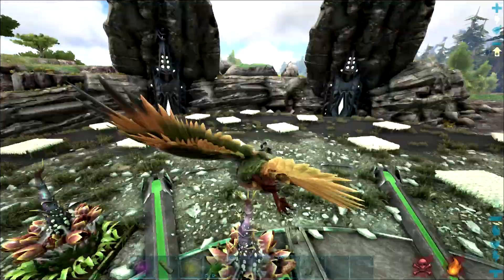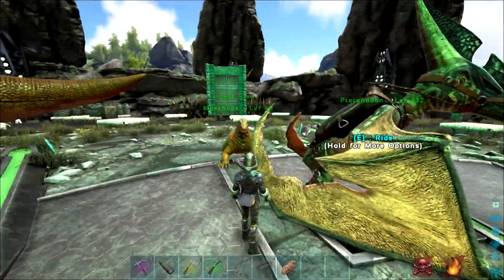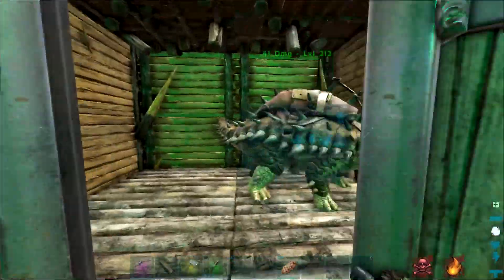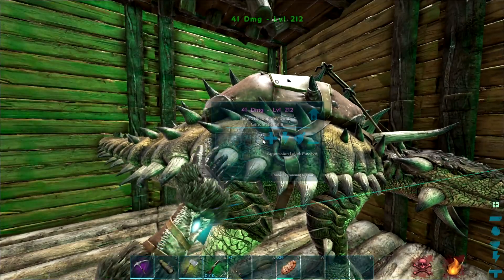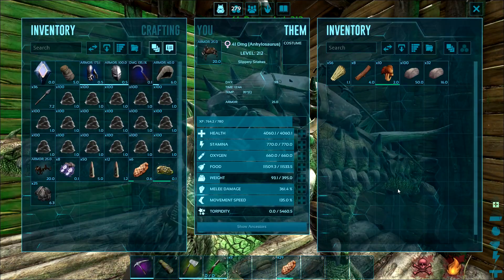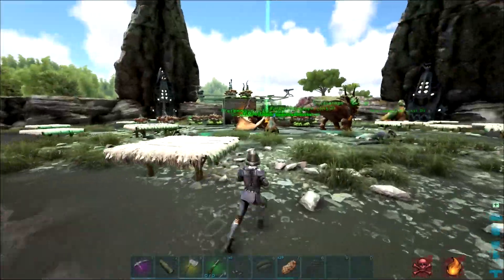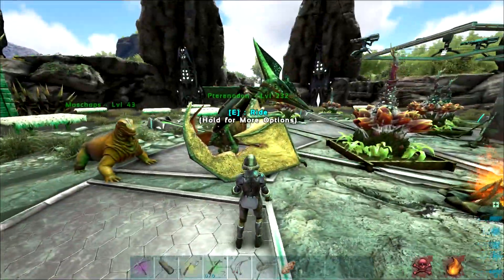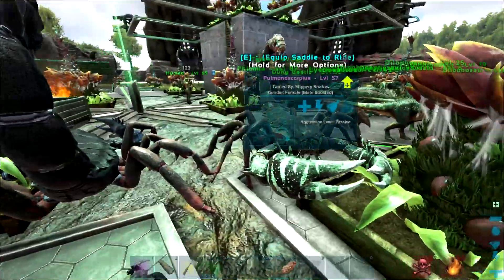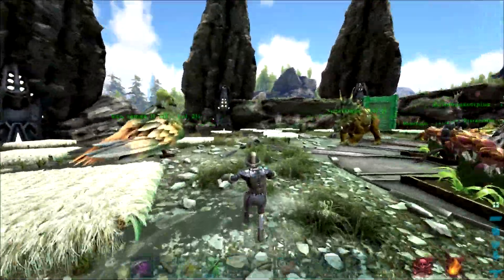The boys have been going hard — Chill has actually been going hard. He tamed up two 150 teradons, here's one here. We also tamed up a 140 anky which got 41 points in damage, even though something hit it while we were taming it and it lost about eight levels. But yeah, really happy with that — 41 damage anky on first tame, that's awesome. And what else have we done? So gonna keep on taming up the small kibble dinos for future tames like the rexes and stuff like that, and yeah, just keep on grinding.